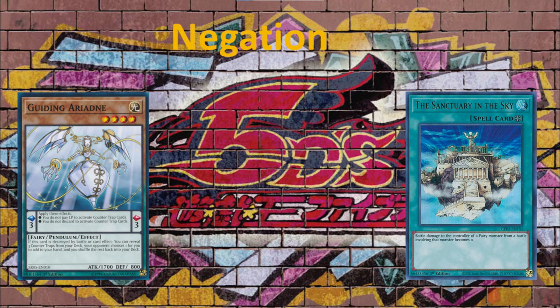Also, with the Sanctuary in the Sky, they have other effects with positive effects when counter traps are activated. When you combine all these together, counter traps and negation in general are introduced to you as a newcomer in an easy way. You can begin to see how negation can be quite devastating and overwhelming to an opponent, done incrementally in an easy gameplay loop. This is without adding hand traps and all those things.